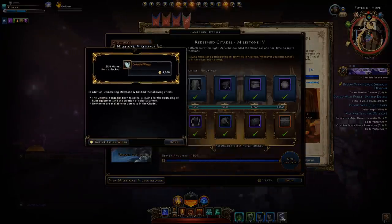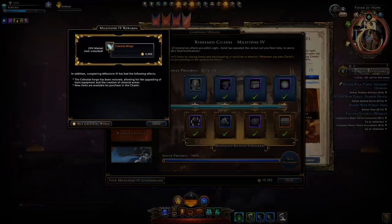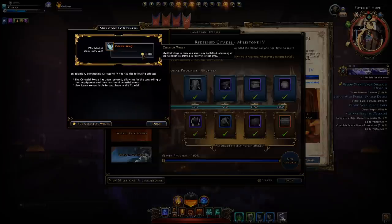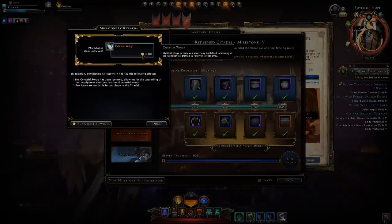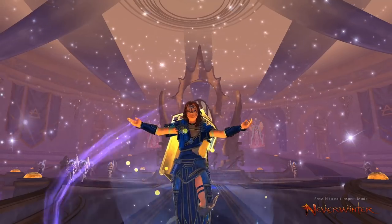These new features involve being able to purchase the celestial wings from the Zen Market — a legendary mount for 4,000 zen, which is a hefty price. In addition, we have also unlocked the ability to upgrade, restore, and create celestial armor, all in the newly unlocked room: the Celestial Forge. These new items are now available for purchase, so let's go ahead and check them out.